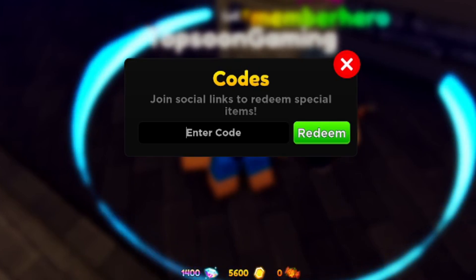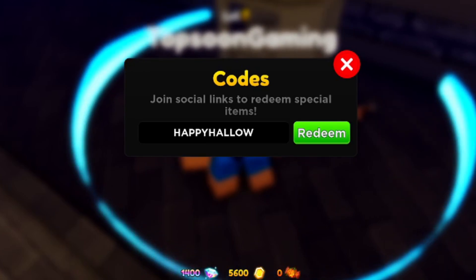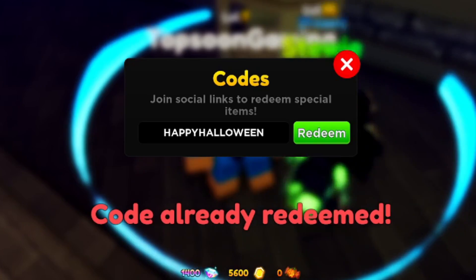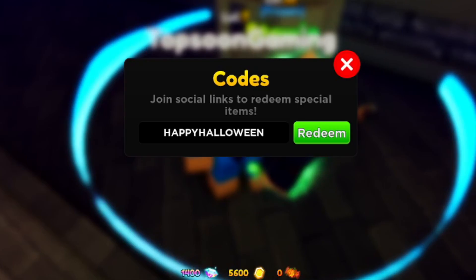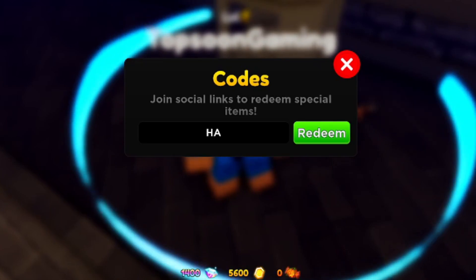Next code is going to be called happyhalloween. This code has to be typed all uppercase. Halloween is past but let's go ahead and give this code a try to make sure it's still active — and yes, still active! Type it as H-A-P-P-Y-H-A-L-L-O-W-E-E-N, all uppercase. Redeem that code for yourself right now.